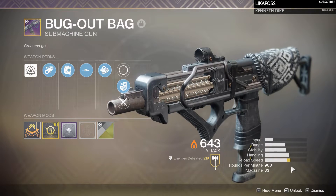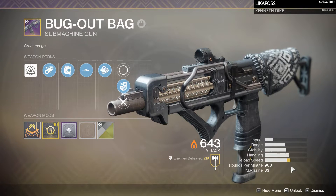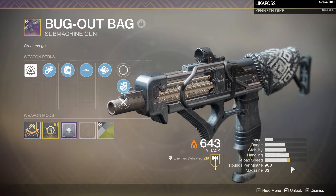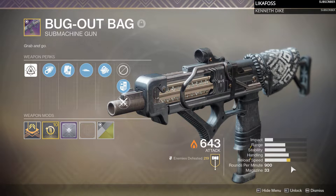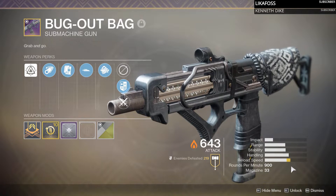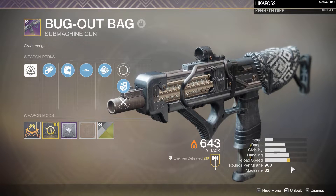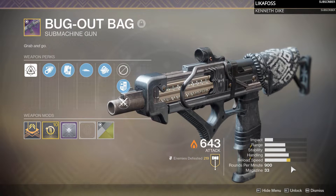And I got this little pride and joy delivered right straight into my inventory. There are multiple different ways I've been hearing people getting the weapons in Gambit Prime, like the Hand Cannon I reviewed a couple days ago, and now this SMG. Both of those I got from killing one of the envoys during the Primeval phase.